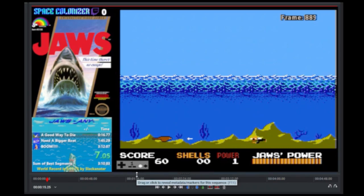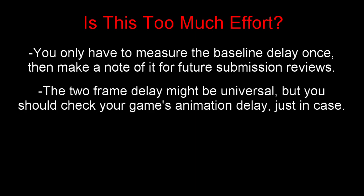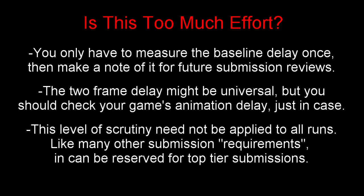Now if there's anyone out there thinking that looks like a lot of work, I'd like to remind you that you only have to measure the baseline delay once. And once you've figured that out for your particular game, you can write that down or memorize it. I don't know if the two-frame delay is going to be universal for all games — that's clearly the way it worked for the game I decided to show here, so maybe your game works a little differently. And also, depending on how militantly you defend the sanctity of your leaderboard, you probably only need to apply this level of scrutiny to top-tier submissions. You don't have to do this for every single run submitted on MESSEN, just ones competing for a good time or a good spot.